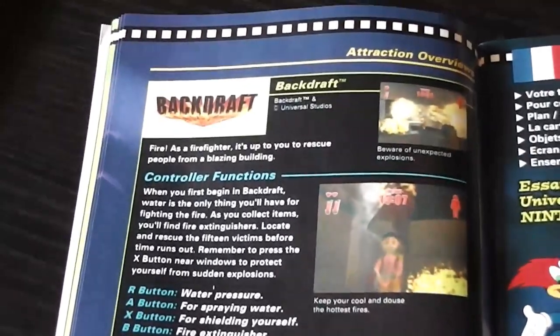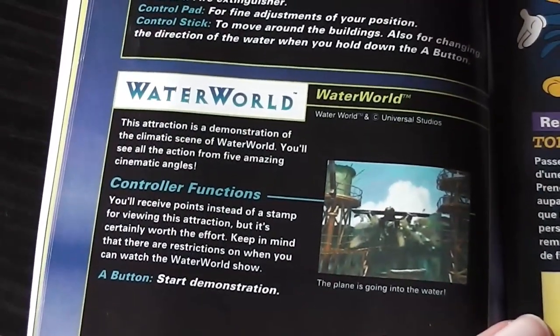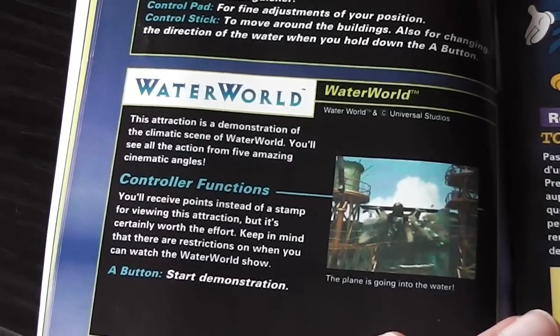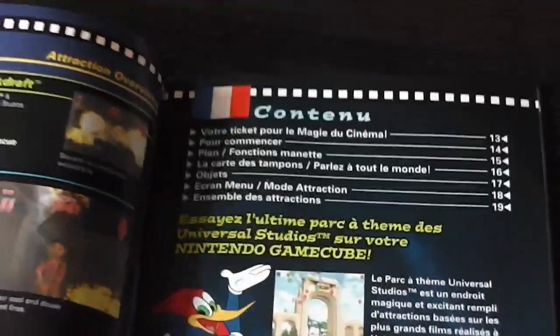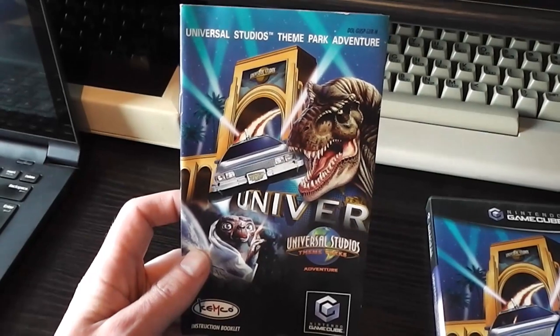There's also Backdraft and Waterworld — the booklet describes it as 'a demonstration of the climactic seaman of Waterworld.' Very hefty instructions which I can't really be bothered to read, but you've got an overview of them. Let's load the game up and see what it's like.